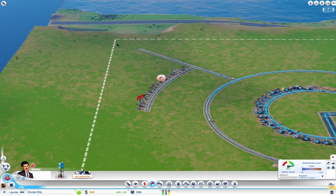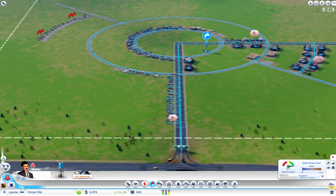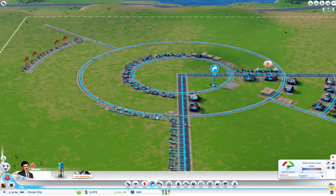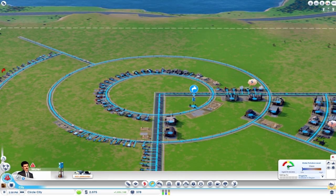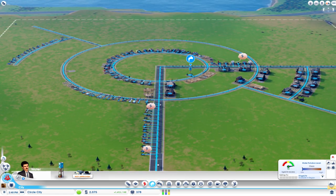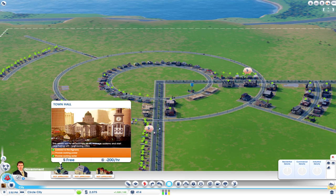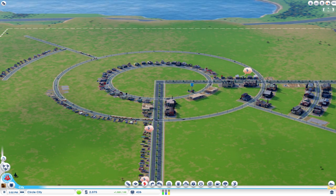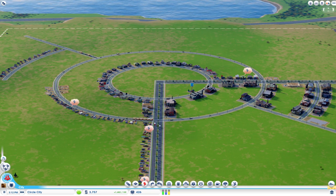Developing a city like this it's real easy to overextend yourself and have more zones being built on than you can handle. I ran into a crime problem, a lot of fire problems, sewage and garbage — all because I had houses and businesses everywhere within 20 minutes of starting. I basically outgrew myself. Let's see — I need to drop down a power plant first. Solar or wind power did not cut it last time, so I'm going to go with solar on this one — or I might just save up and do nuclear.